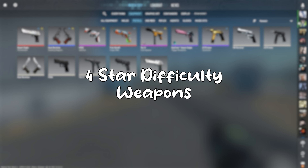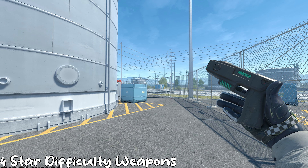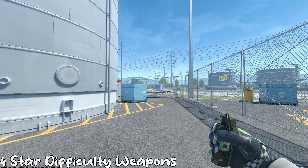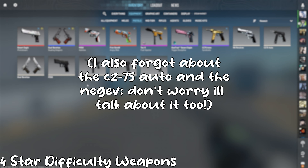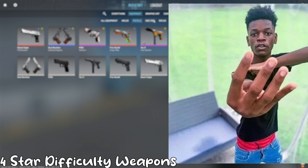To start off with four-star difficulty weapons, we have the Zeus, the R8, the Deagle, the Scout, the AK, and the Flash, I think. I'm just going to explain why I think all of them are four stars really quick.